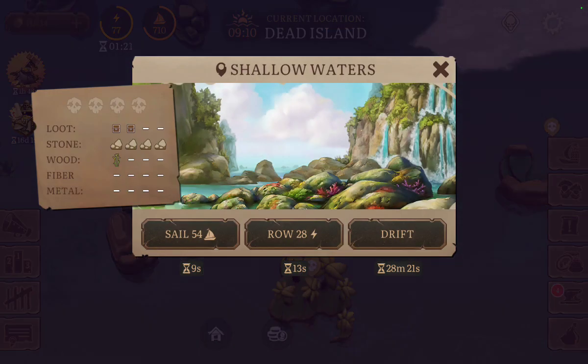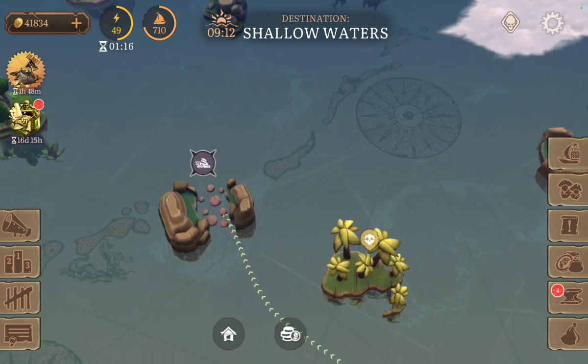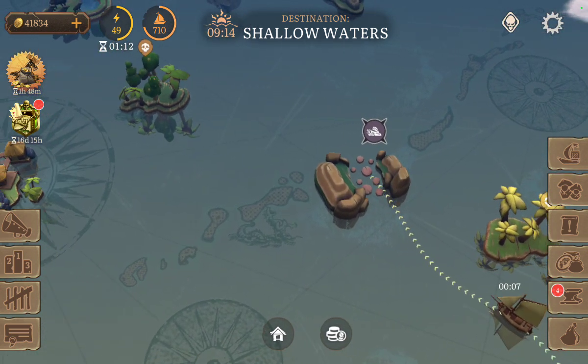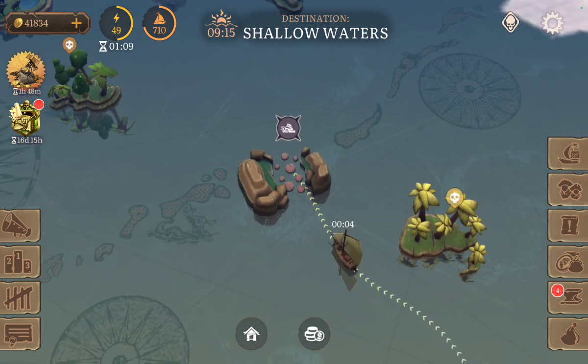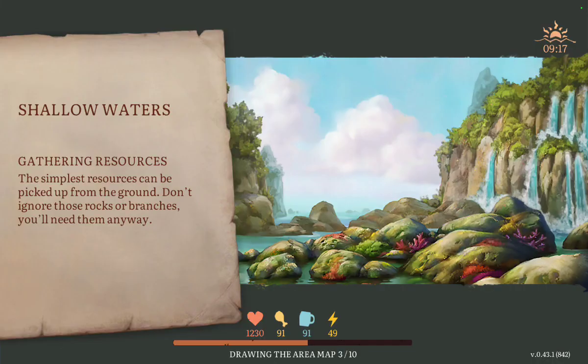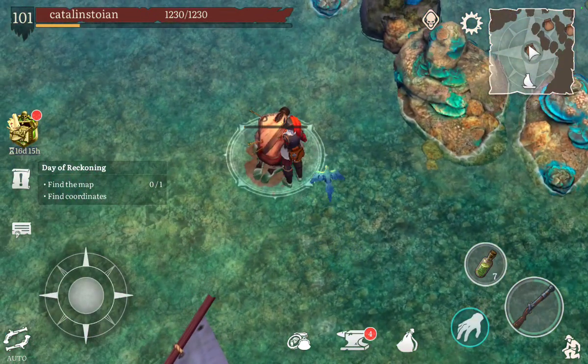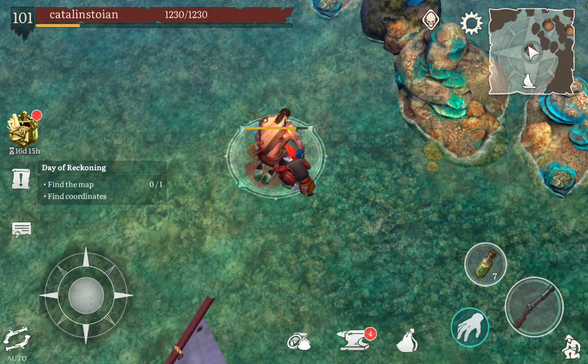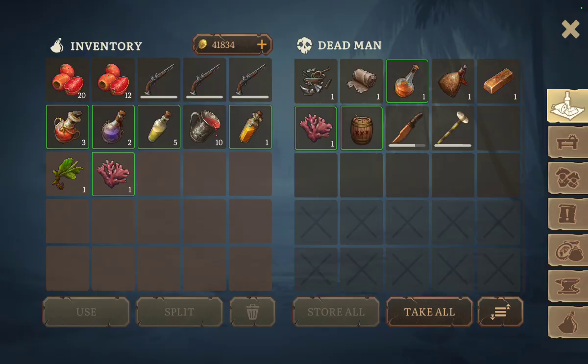The second port you need to open is the Shallow Waters. Here you will need Powder Kegs to clear a path through some corals, including medium Powder Kegs.